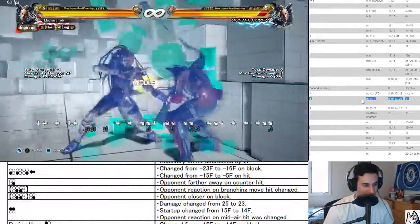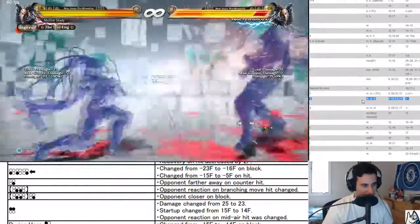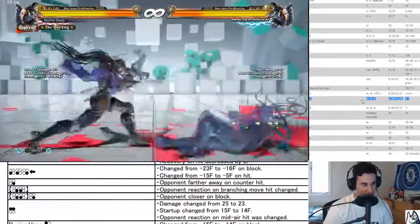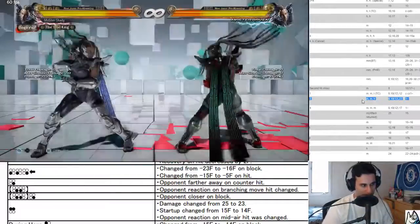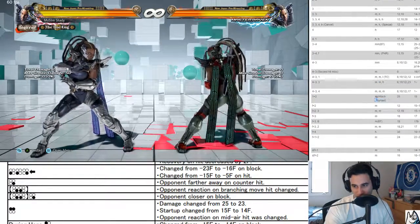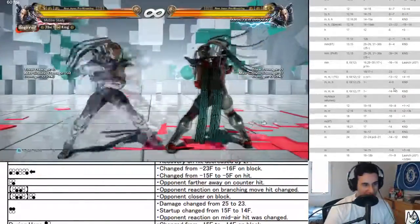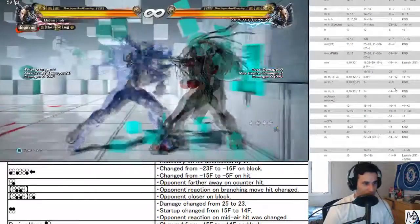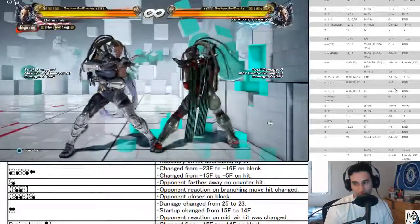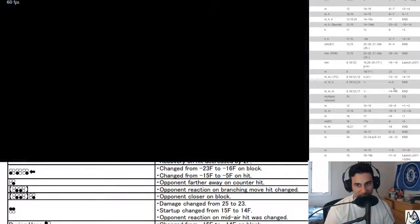You can notice how her down forward one is 14 frames — this sucks. One plus two: less damage, startup reaction on mid-air hit was changed. This is one of her parries — it's negative in vine and cripple states, now a 14-frame punish. I don't know if you can get anything off this, but almost certainly you can get something off the wall. It does put you in launch state. 14-frame punish now does quite a bit of damage. They nerfed it slightly but gave it a better reaction on mid-air hit.